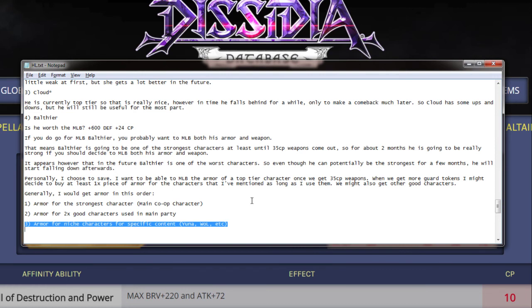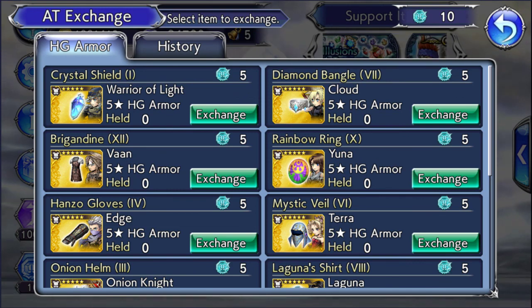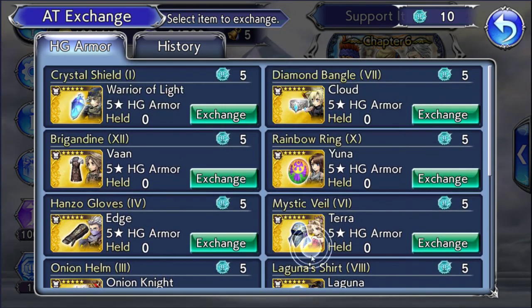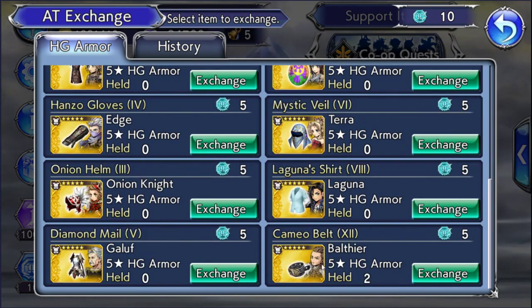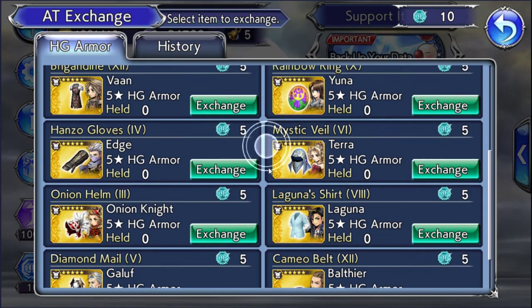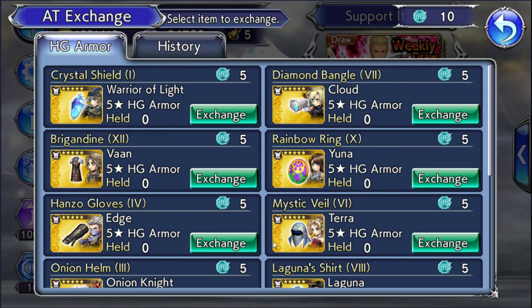But there you have it, guys — that's my opinion on the armor tokens exchange and what we should do. There are 3 really good choices: Cloud, Vaan, and Terra. Balthier is a good choice for short term, but he's not that great long term. I hope this was helpful. Thank you for watching — I shall see you next time. Have a good one, take care.